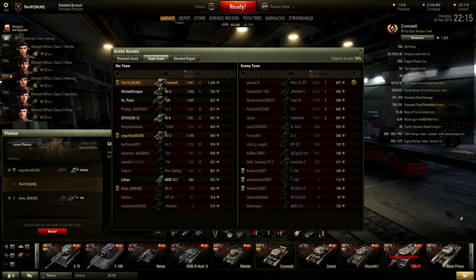This is kind of what you need to do in the Cromwell to get an Ace Tanker badge. It's also possible in a tier 6 matchup, but that's harder — in tier 6 you have to do more raw damage. Because I did 2500 damage mostly against tier 8 tanks, that gives more XP, which is what secured the Ace Tanker here.